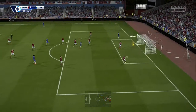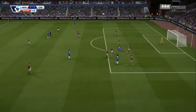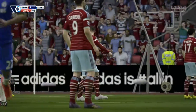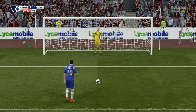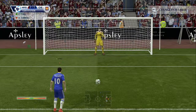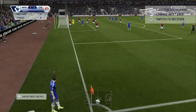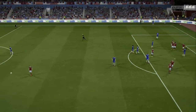We had a shot rattle off the bar — unlucky to say the least. Then in the 90th minute West Ham give us a penalty and a chance to steal all three points and try to close the gap on Tottenham. Hazard steps up, goes down the middle, but Adrian is there making yet another key save for West Ham. And that is how the game ended — a draw away at West Ham, a very disappointing result.